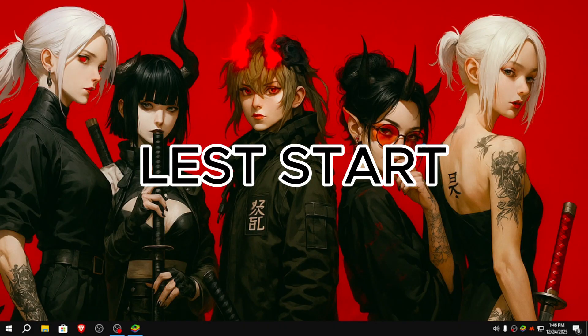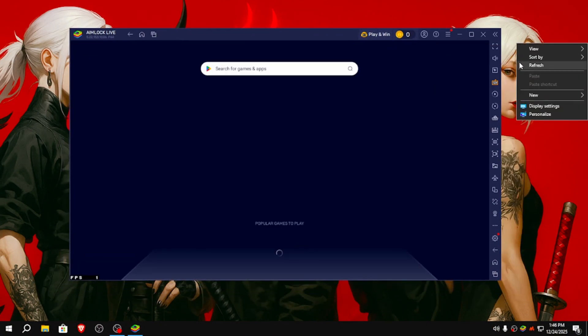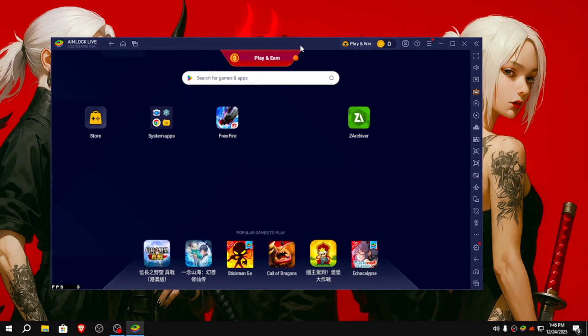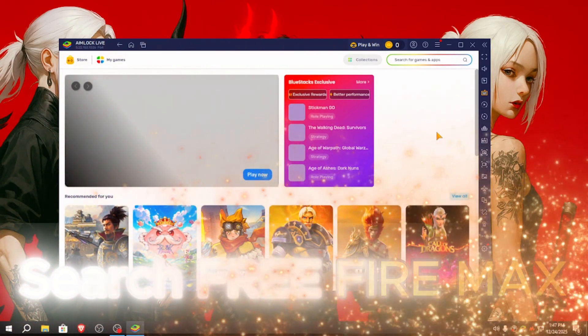Let's start. Open your emulator, go to the BlueStacks store, and search for Free Fire.